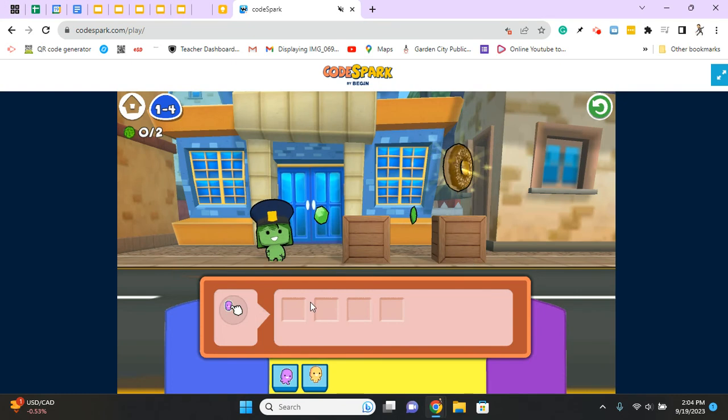All right, so on this level, these little boxes down here give you a big clue. It lets you know that you need four commands to get Gracie from here to the donut. I'm going to tell you that you need to use the jump command and the jump right command to get up on top of these boxes here. So you have four commands total that you need to put in the right sequence to get Gracie from here all the way to the donut.